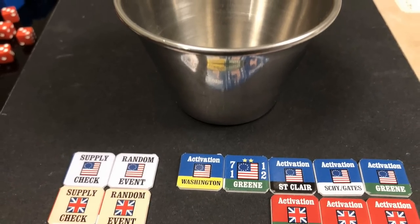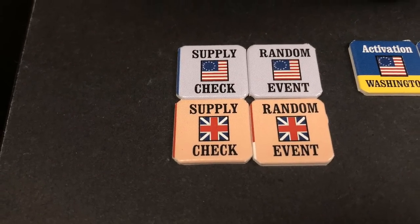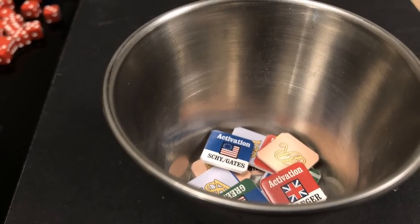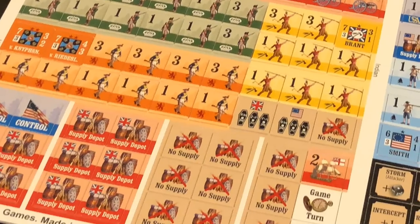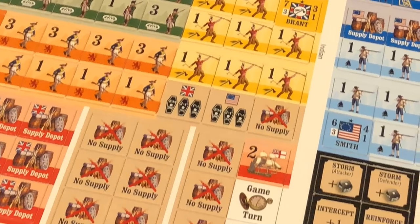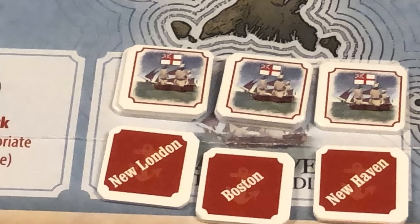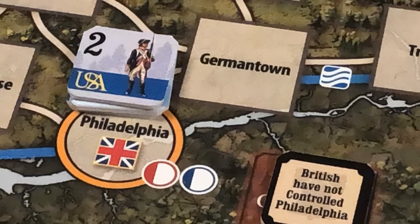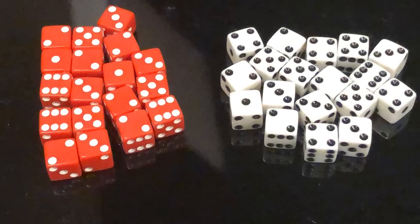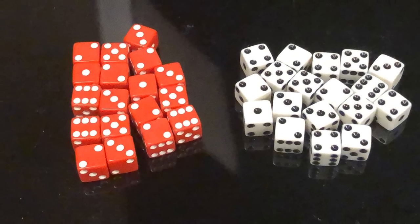This game uses a chit-pull system to activate leaders and units, as well as triggering supply and event checks, and for this purpose players must supply an opaque cup. There are also markers included with the game used to track various game functions, including casualties, activation, sea travel destinations, and markers to denote British control of Philadelphia. The game uses six-sided dice, which the players must supply — two or more are recommended, and the more the better.